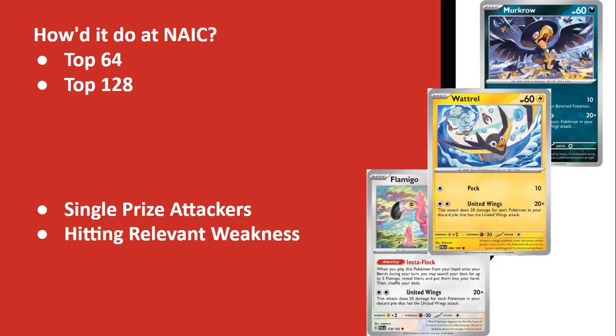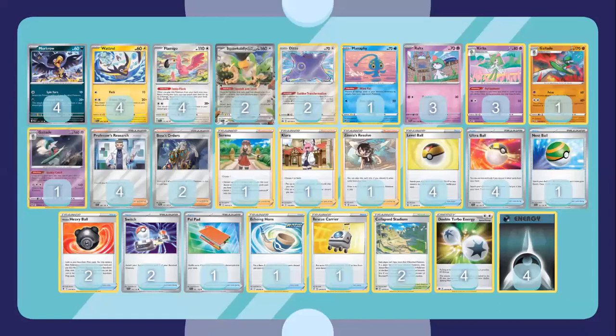We play four copies each of Murkrow, Watchtle, and Flamingo. Murkrow and Watchtle are your main attackers, doing solid damage though they have low HP. Flamingo is also a very good attacker with an incredible Instaflock ability that lets you search your deck for up to three more Flamingos and put them into your hand. This works great synergy-wise, getting those Flamingos in hand which can easily be discarded via cards like Risa, Serena, Zinnia, and Ultra Ball, as well as Squawkabilly.